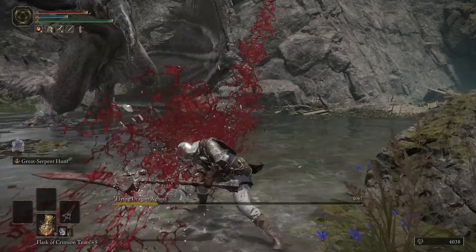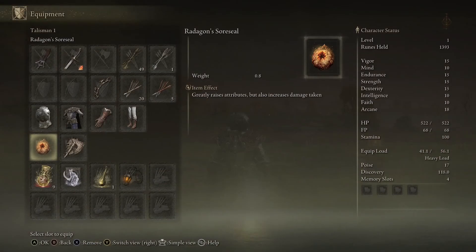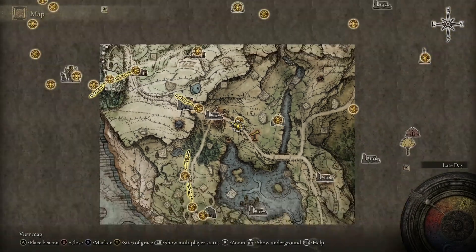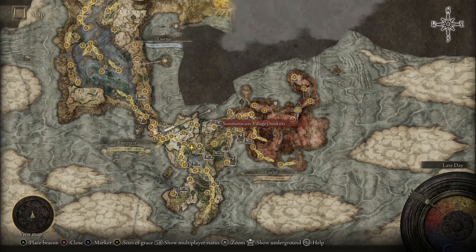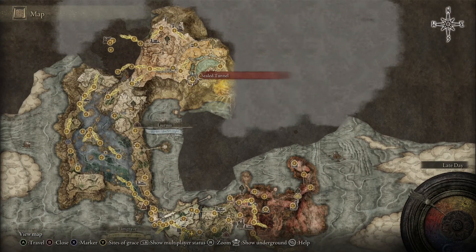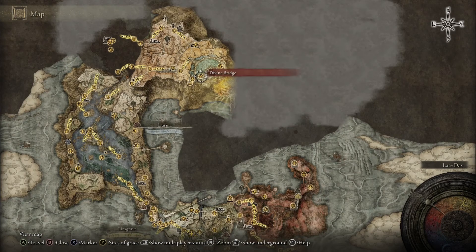I can probably do a dragon incantation or two when I get round to picking up a few of those things. The main idea is to get my health high enough to summon the Mimic. The basic strategy with this is you pick up a bunch of stuff around Caelid using the transporters in the game, and you can get into the capital city early with the wrong warp.